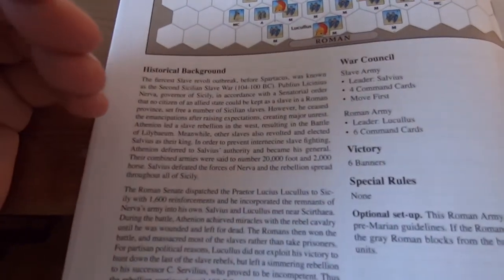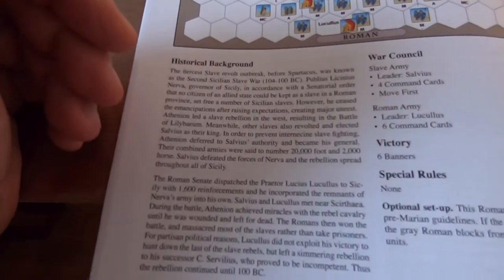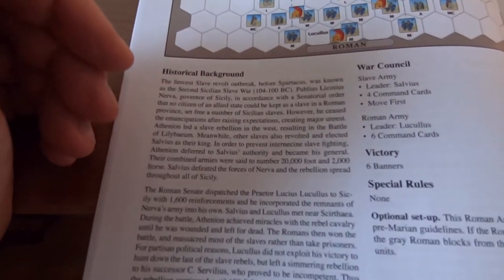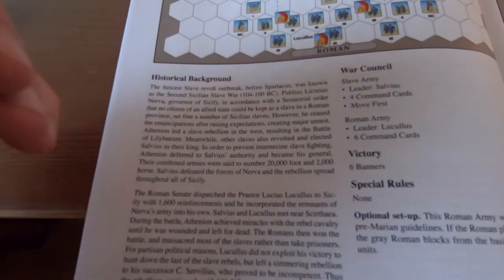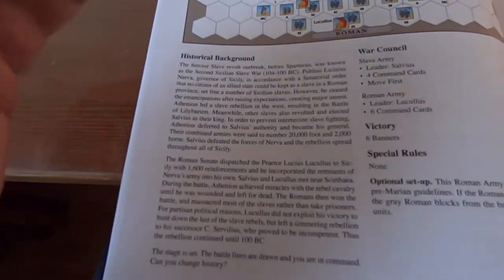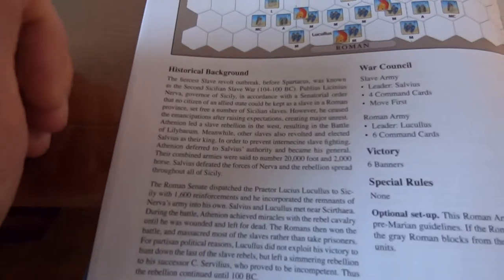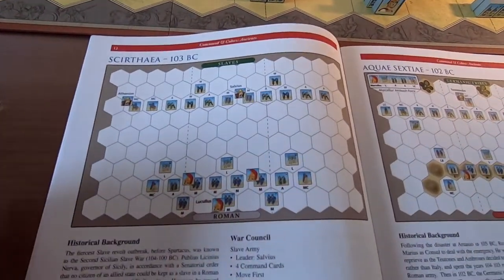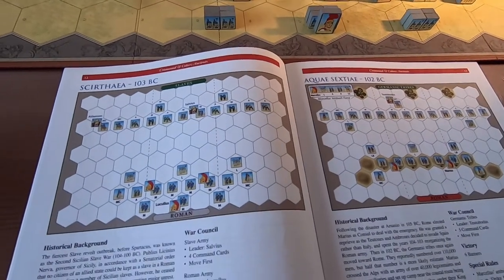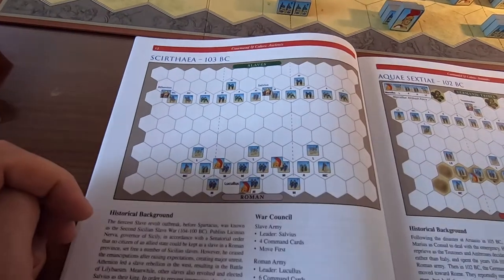Their combined numbers are said to be 20,000 foot and 2,000 horse - though one source mentions roughly double that strength, around 40,000 total foot and horse. Either way, they joined armies and became a big threat.